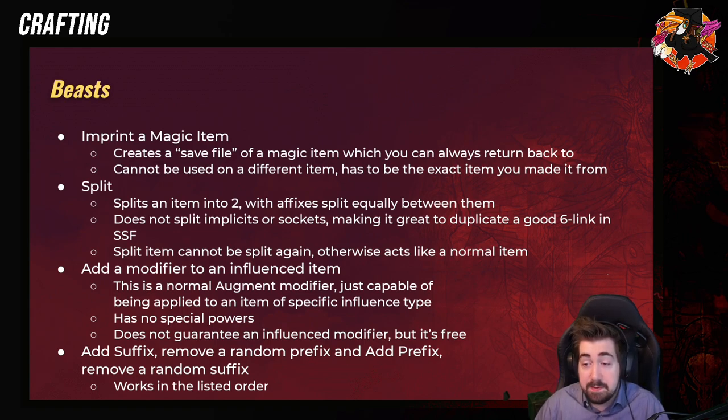Split Item — it splits an item into two and will throw some affixes on each. Generally if it's six affixes, it'll put three on one and three on the other. It does not split implicits or sockets. This is really, really good for duplicating six-links, especially in SSF. A split item cannot be split again but otherwise acts like a normal item. This is super important to note because a large amount of the player base thinks that if an item says 'split,' it is the same as mirrored. The reason is that Grinding Gear Games themselves used mirrored items as an example of explaining what splits do — but split items are not similar to mirrored items.